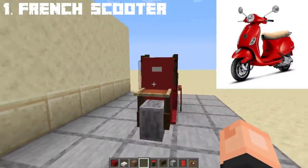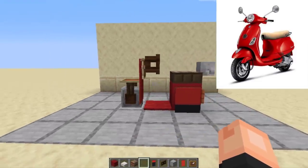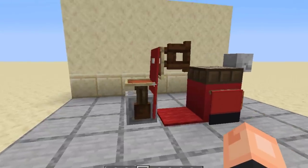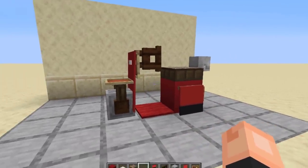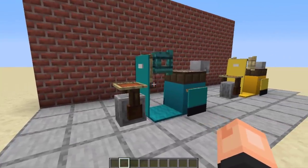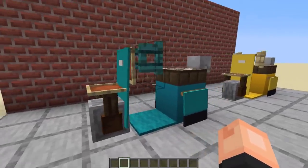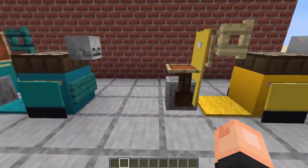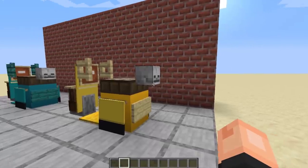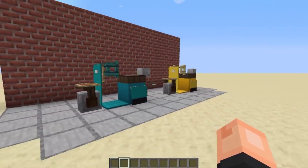And there we have a French scooter in Minecraft. Credits to Purkle PPMC for originally creating this French scooter idea — you can also check him out on Reddit. If you like, you can also make different kinds of varieties and colors to the French scooter. For example, I have made two different types: one is cyan and one is yellow.